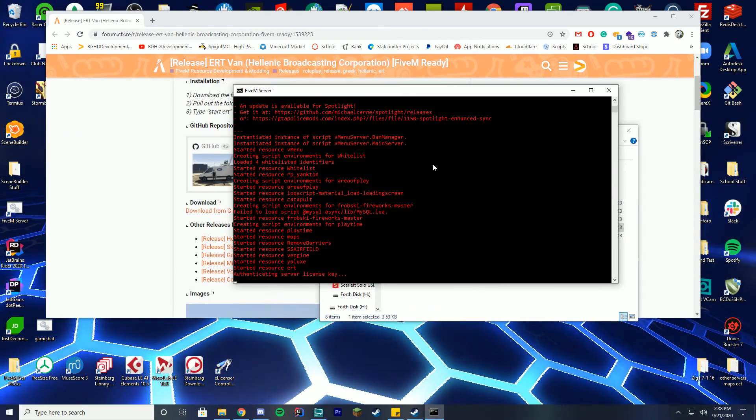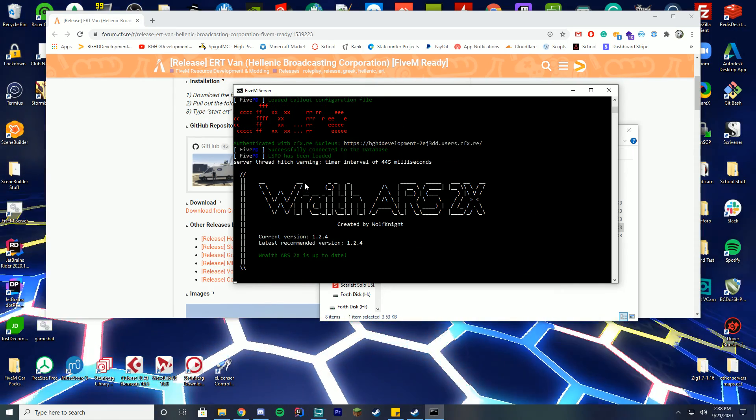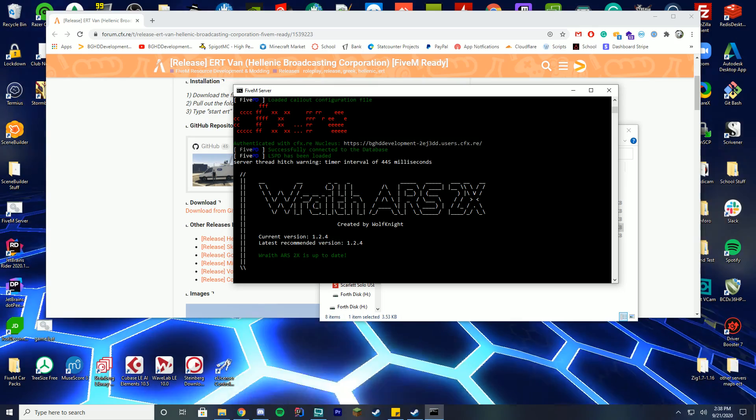When we start our FiveM server, just wait a second and you can see right there — started resource ERT — which means we have started it correctly and it's all good to go. I'm going to go ahead and hop in game and show you what the truck looks like.